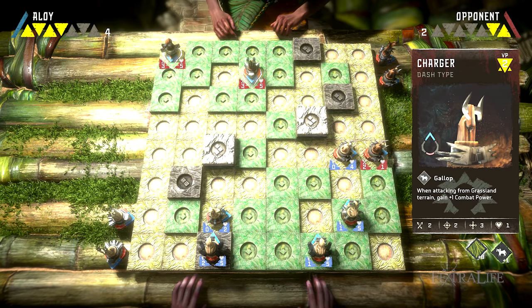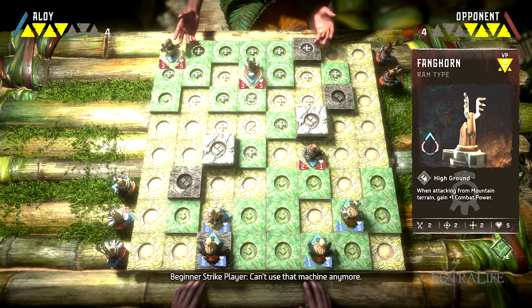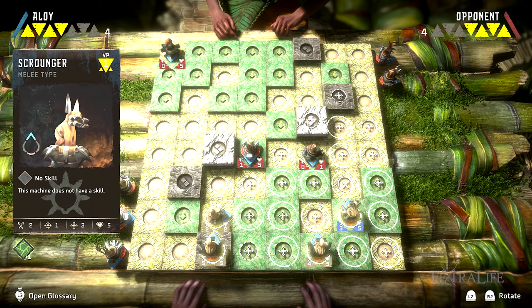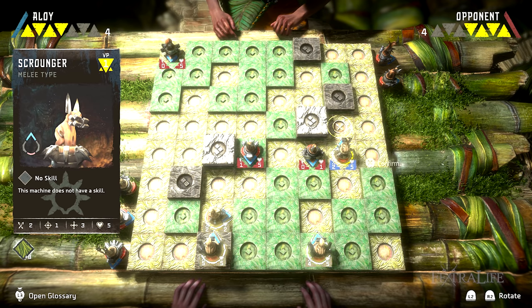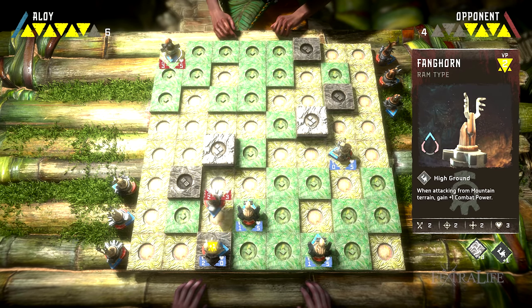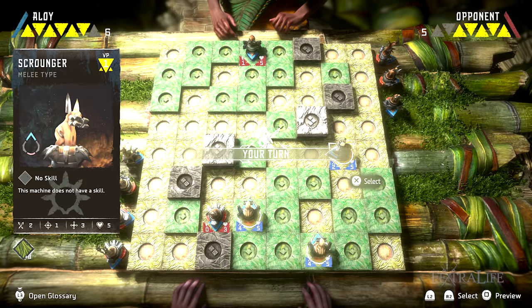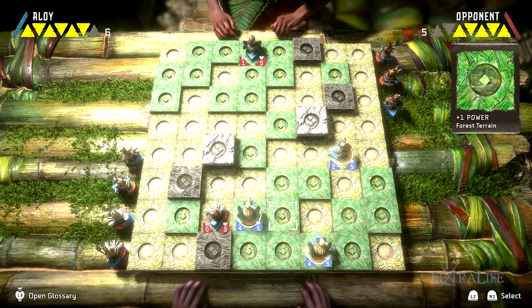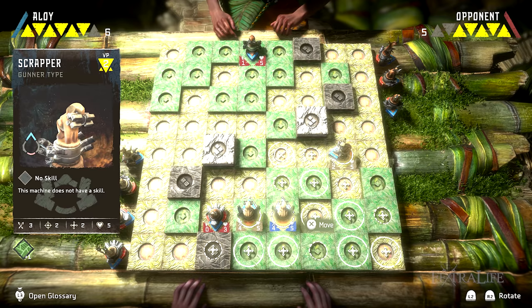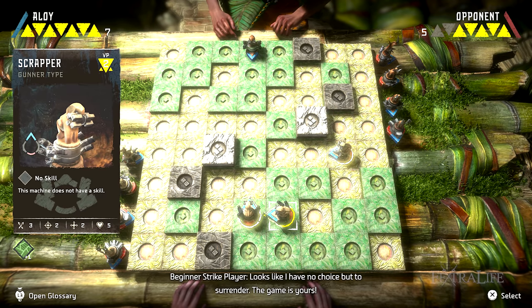Third, focus fire. You don't need to eliminate all enemy units to win, just some of theirs faster than yours. Removing threats can prevent you from losing units, so make sure you prioritize taking out a unit rather than spreading damage around. Lastly, don't be afraid to sacrifice health for additional attacks. Sometimes you'll get enemies down to just one or two points of health when your turn is about to end. Don't be afraid to sacrifice some health they would have taken anyway to take another action — this will free up an action on your next turn.